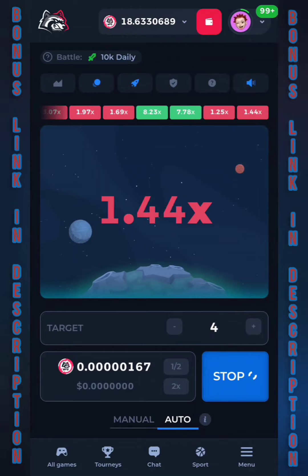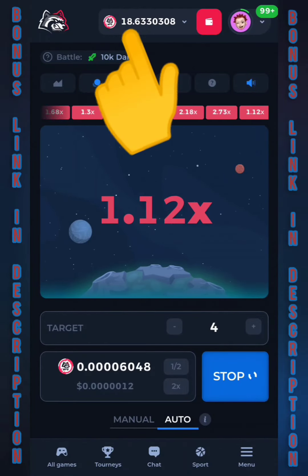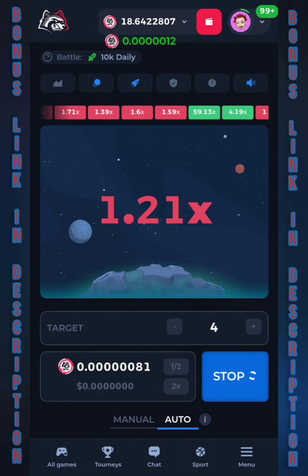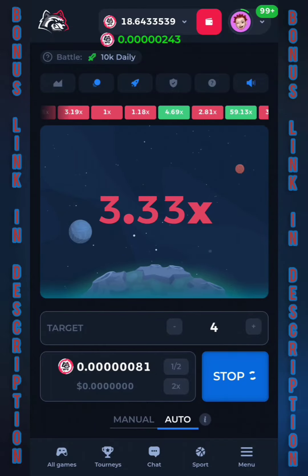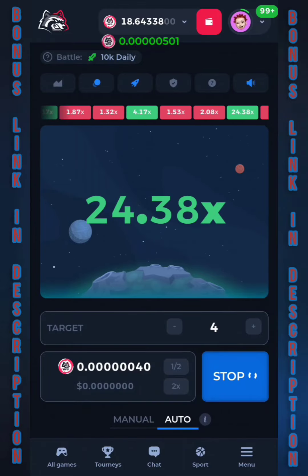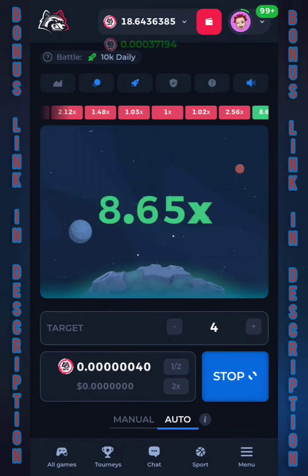I've started this video with 15 BFG tokens and we're at 18.5, 18.6. So if I lose 0.5, I'll still be in a benefit of three tokens during this video — and that's just in the space of four minutes. It's all free and it's all just good fun. The 10 BFG tokens will permit you to get different other free cryptos, and then actually multiply those cryptos and get free BFG tokens for multiplying those cryptos. It's absolutely crazy.